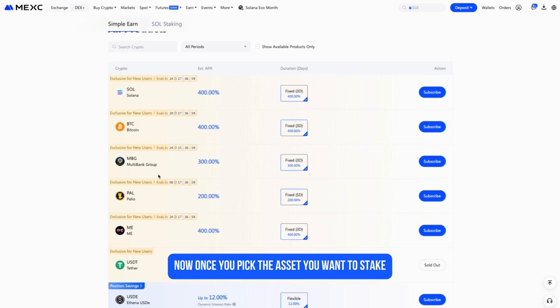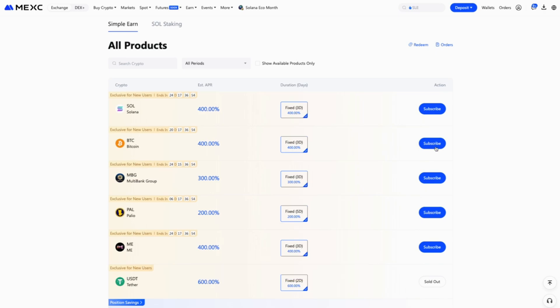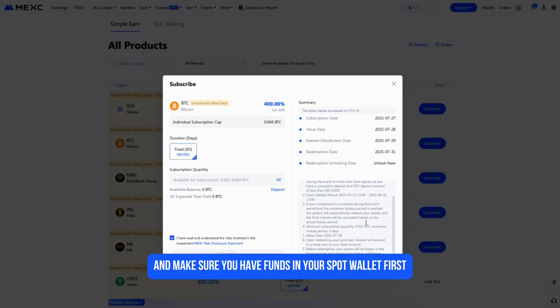Now once you pick the asset you want to stake — let's say Bitcoin — just hit Subscribe. A pop-up will show the details: subscription limit, lock duration, interest dates, and redemption timing. You'll need to agree to the risk disclosure and confirm the subscription. And make sure you have funds in your spot wallet first.